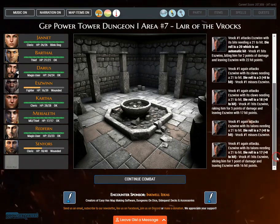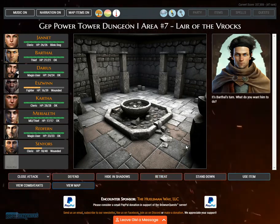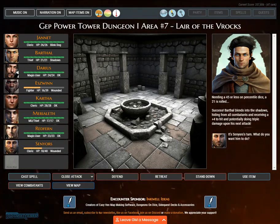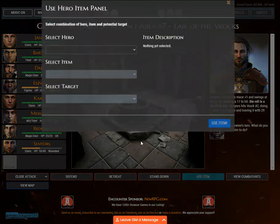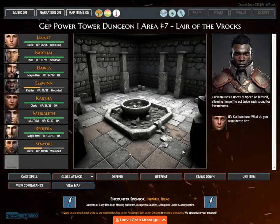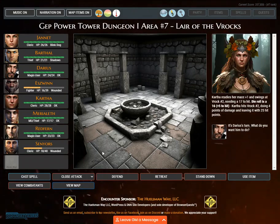Roc number one attacks Eswin with its bite, needing a 21 to hit. Die roll is a 20, which is an automatic hit. Roc number one hits Eswin, biting him for 2 points of damage. Needing a 45 or less on percentile dice, a 21 is rolled. Success — Barthol blends into the shadows. Senaiers readies his mace plus one and swings at Roc number two.